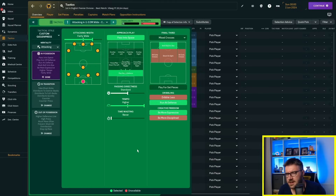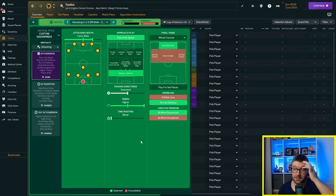Going fairly wide, because I want width but not too wide as I'd leave myself exposed in the middle. I still want to be winning the league — if I score 500 goals but don't win the league, that's still a failure. If I got relegated with 38 nil-nil draws in a row, that's a failure. Got to win the league, so we're playing our defense.